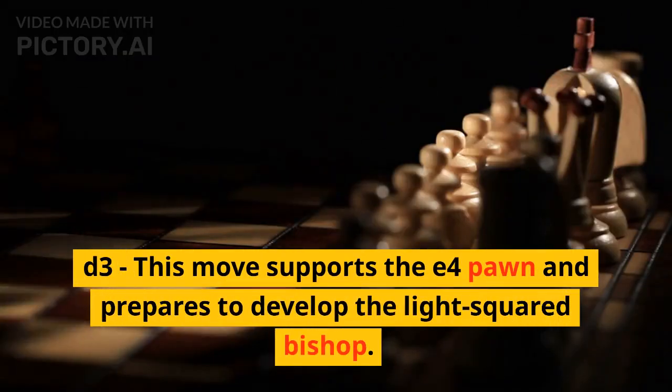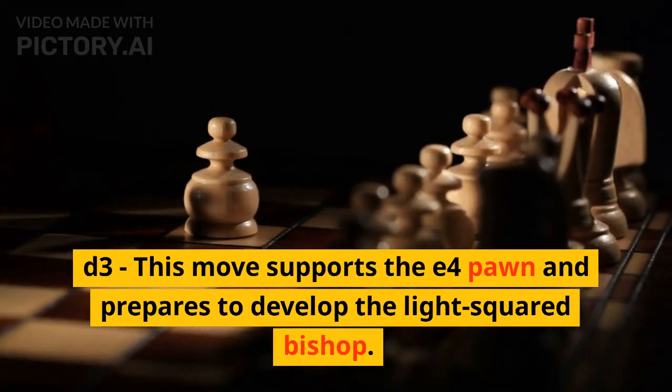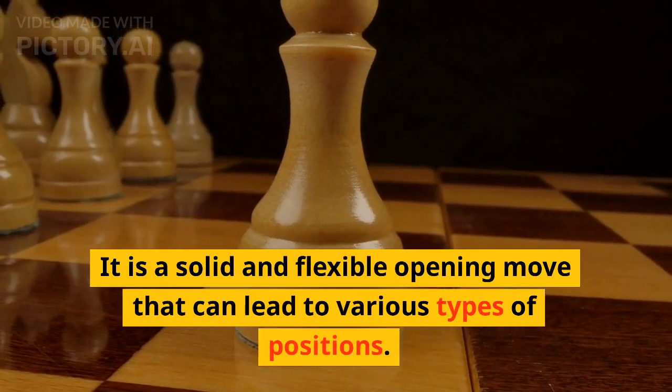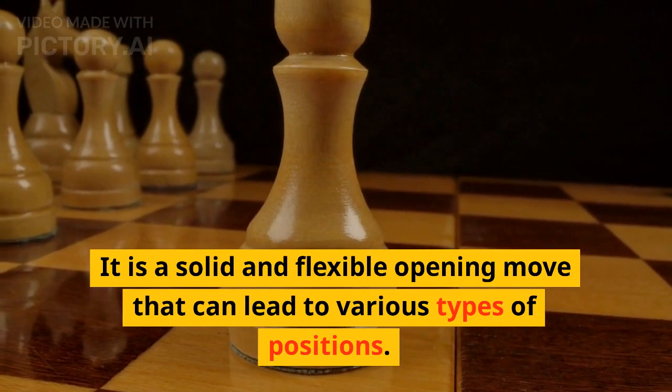d3: this move supports the e4 pawn and prepares to develop the light-squared bishop. It is a solid and flexible opening move that can lead to various types of positions.